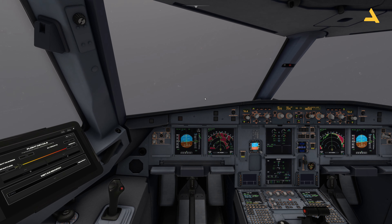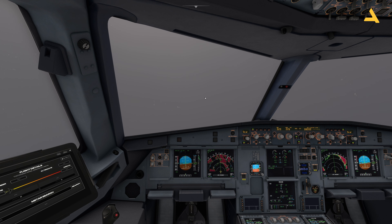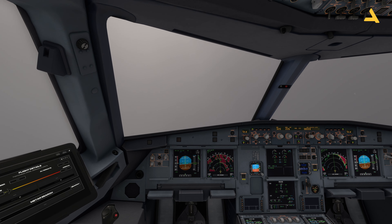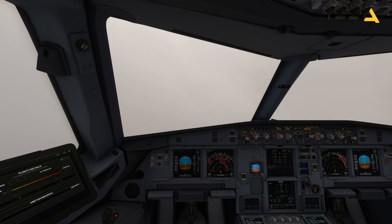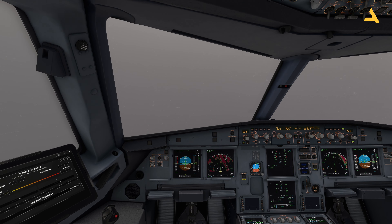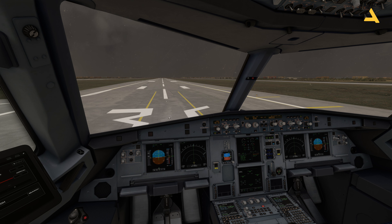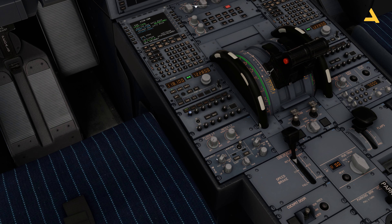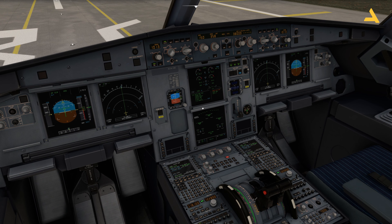I've done a few flights and uploaded a few videos. A few days back I uploaded a video where I did a flight from one airport to another, and on that video I got a question on how to get the weather on this plane. Right now for this video I have set the weather to storm, as you can see. The weather prediction system is off, and you can also see that on the ECAM.